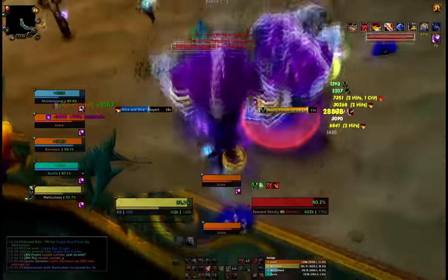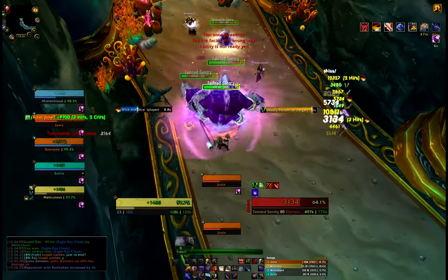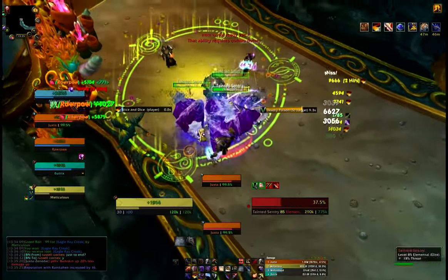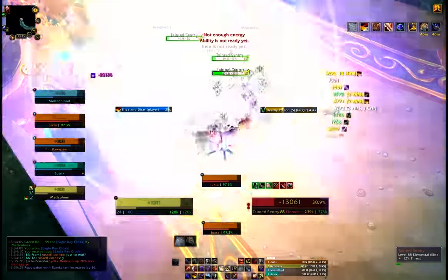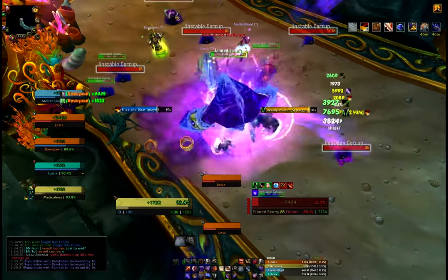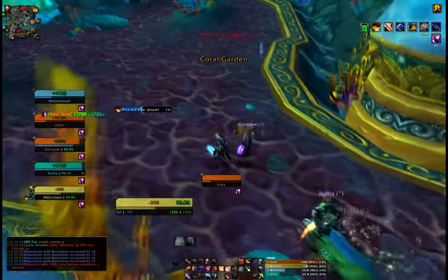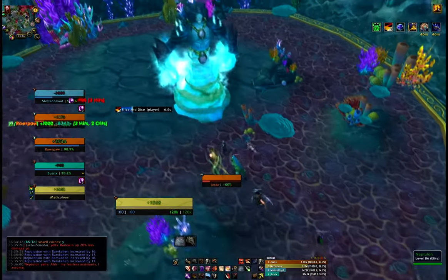Energy's low, we've got our blade flurry, and it's all affected by our killing spree — you can see it went all over the place, and that's what we want. Revealing strike, get ourselves back to four combo points, eviscerate. Your eviscerate damage is also transferred via blade flurry. You can see I'm doing 17k DPS just by attacking one target — I'm not doing anything special, just attacking away.